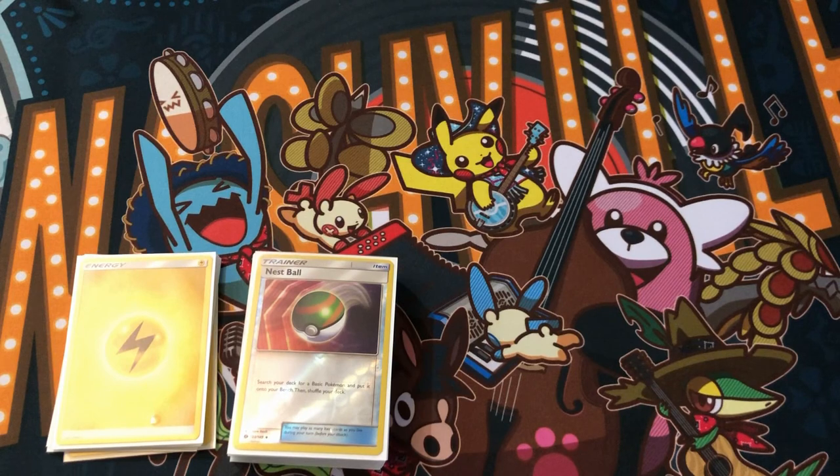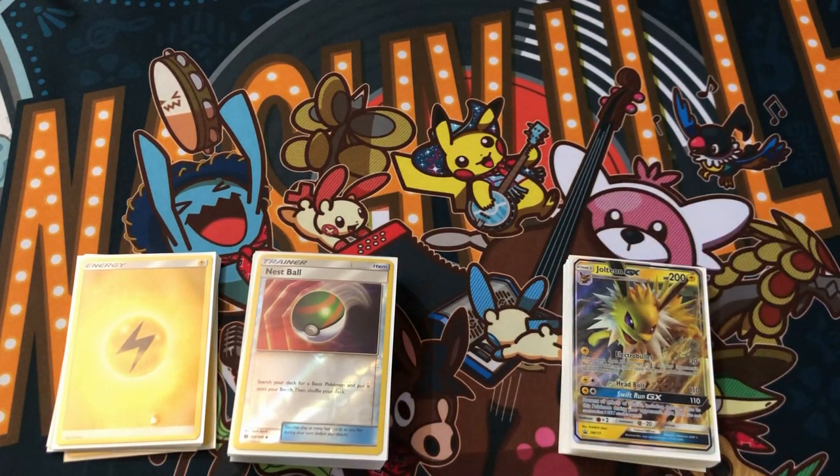Second match I played a mirror match — a Zapdos Jirachi deck. He didn't play any Jolteons though. We both drew bad on the first turn. I had a Zero Aura GX on my active, he had a Tapu Koko GX on the active. It was a grind but I eventually took it. I drew better down the stretch — he didn't have any energies so he wasn't able to attack me, and I won that way.